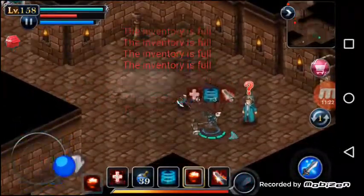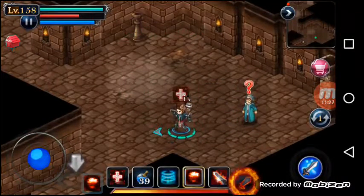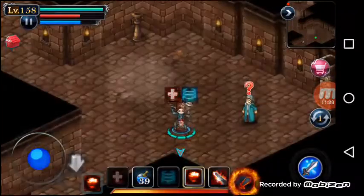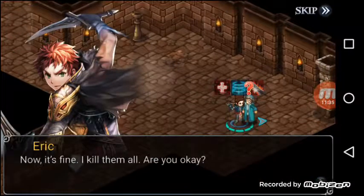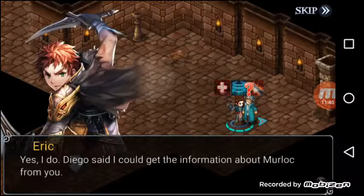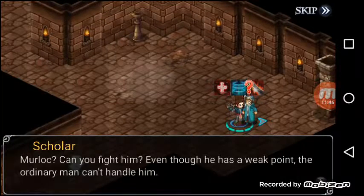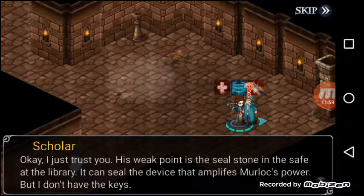Do I talk to him again? I'm kind of confused. Let's set up our perks again and talk to him. 'Now it's fine — I killed them all. Are you okay?' 'Yes I'm fine. Do you come here to find information about Murloc?' 'Yes I do — Diego said I could get the information about Murloc from you.' 'Murloc — can you fight him even though he has a weak point? The ordinary man can't handle him.' Okay so Murloc is the main boss of the game.